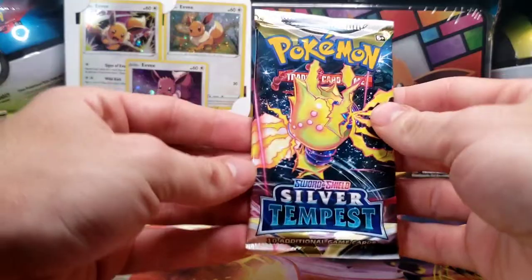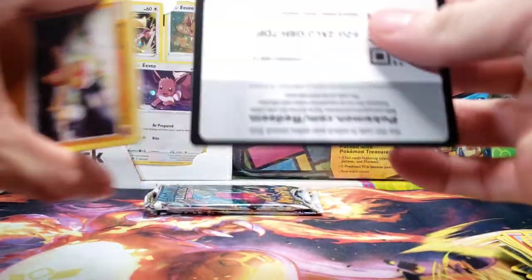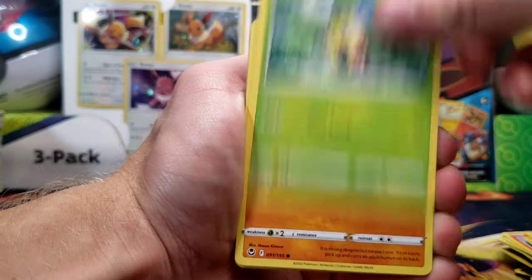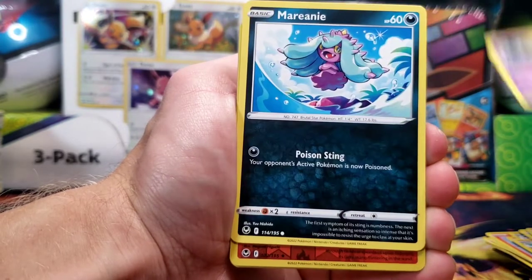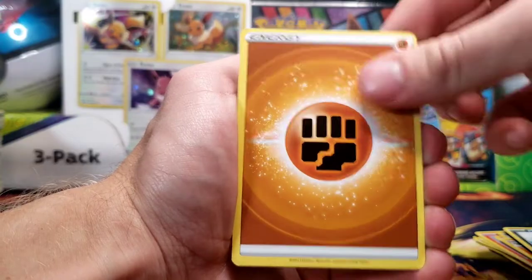Next booster pack coming down to the wire. There's the code card. We've got Baltoy, Sunkern, Impidimp, Indeedee, Marnie, Rapidash Reverse, and Armaldo non-holo rare.